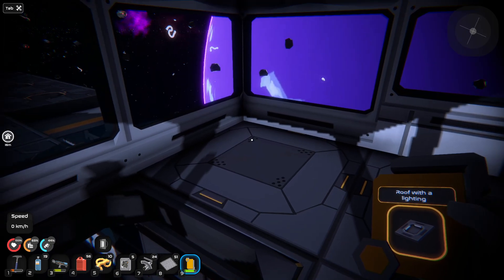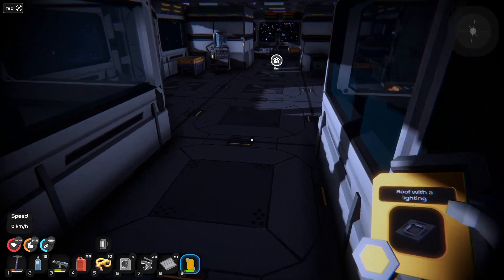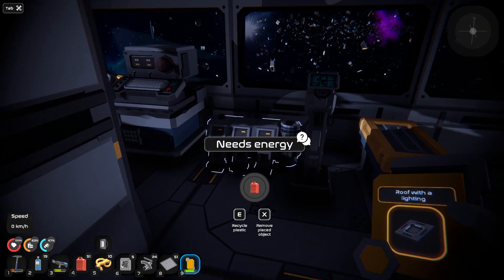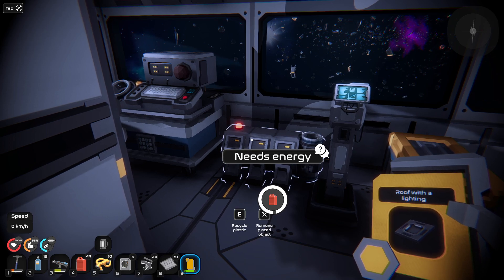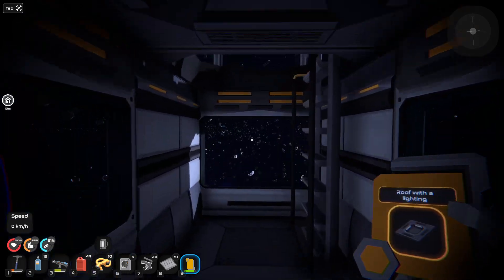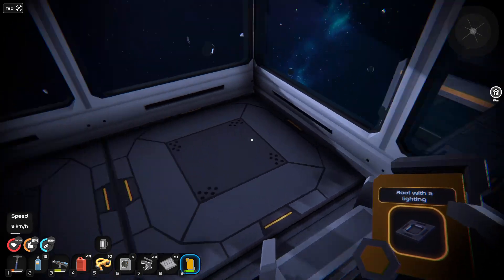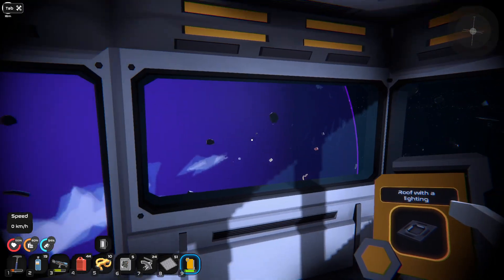Now we're back but the oxygen doesn't seem to be working up here. Oh, it's probably because it just doesn't have any energy. Put some in there — we get oxygen now. We're getting oxygen now. Very cool. Well, that's that. We're back to being sealed into our cute little ship here. We've built almost all the things that they added. This ladder isn't working. We now have a little observation deck.